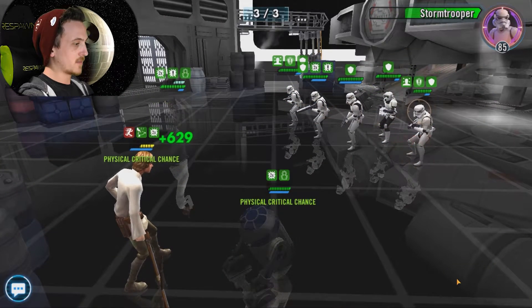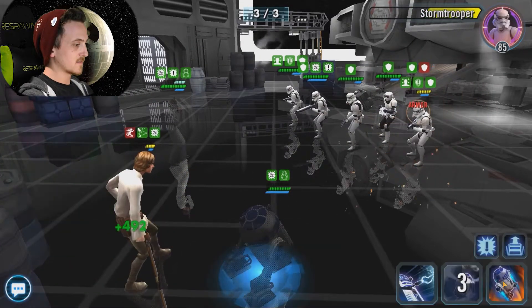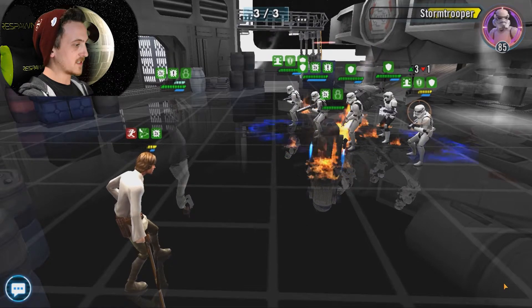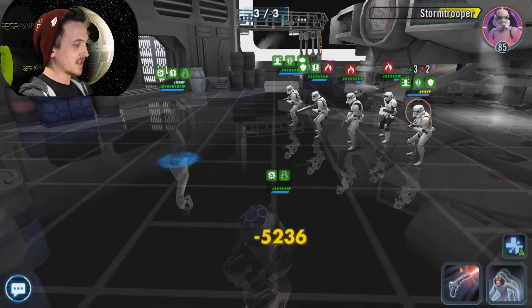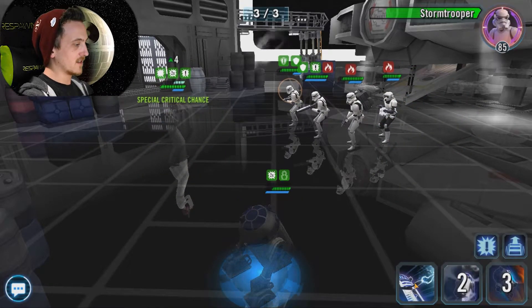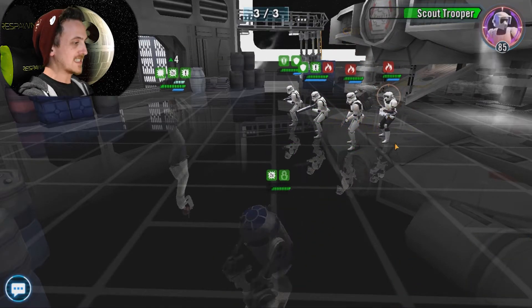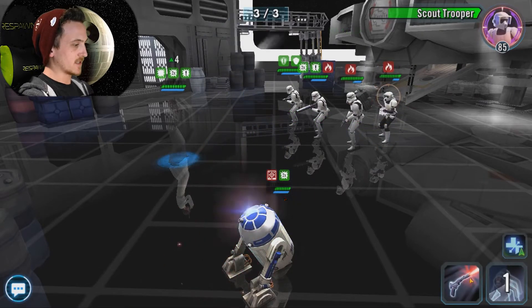Leia, start picking him off — not too bad. And improvise. We got burned on everybody, it looks like. Stealth up, Leia — hit him. Two. Yeah! Killed by fire. Let's see if we can stun the Stormtrooper Commander. No go — and he healed. Oh man.